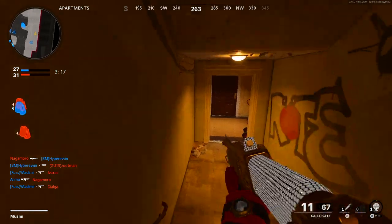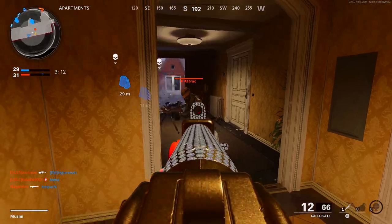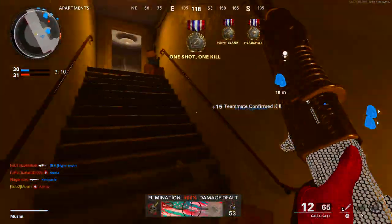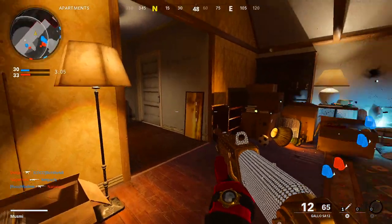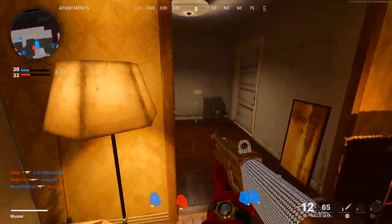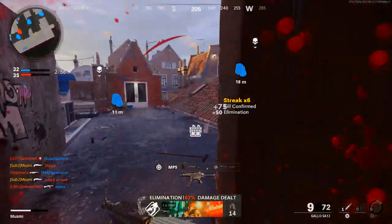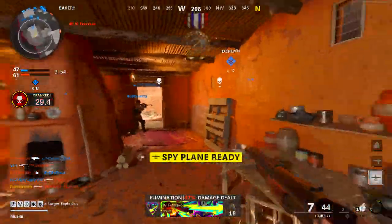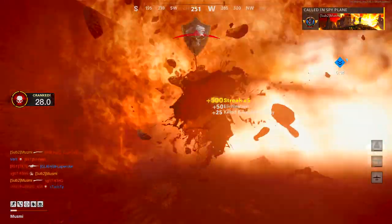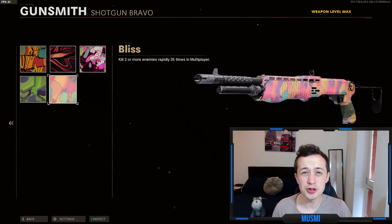One thing not everyone knows about Cold War is that you don't have to do only the guns that are in the base game. You've only got to do two shotguns in order to get the diamond camo, so you have a choice of any of the current shotguns. At the minute there are three shotguns — the Hauer, the Gallo, and the Streetsweeper. If I were to choose just two, it would 100% be the Gallo and the Streetsweeper. They are both very strong shotguns, especially the Streetsweeper — that thing is busted. I wouldn't bother with the Hauer at all unless you're going for full completion of every gun. Aside from the point-blanks and sometimes the five killstreaks, getting the shotguns diamond is relatively easy and definitely really fun.